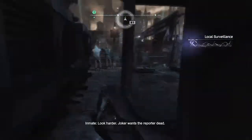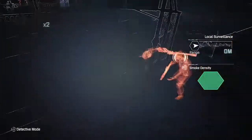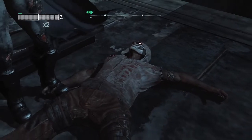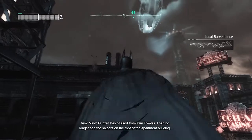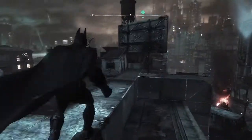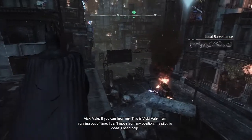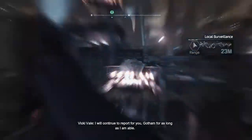I can't see ya. Look harder. Joker wants the reporter dead. Okay, double takedown. Dammit. I was supposed to have the double takedown, but then it did something weird. The fire has ceased from Dini Towers. I can no longer see the snipers on the roof of the apartment building. This is Vicki Vale. I am running out of time. I can't move from my position. My pilot is dead. I need help. I will continue to report for you, Gotham, for as long as I am able.